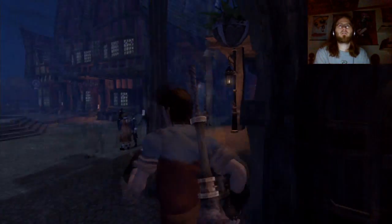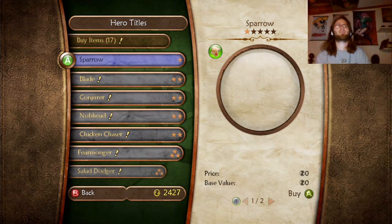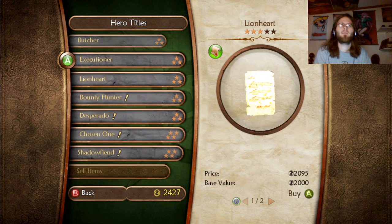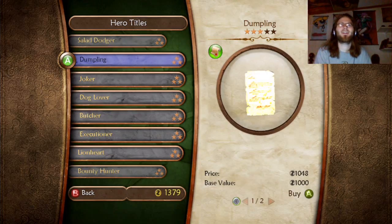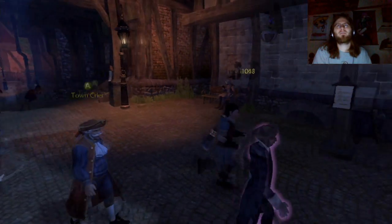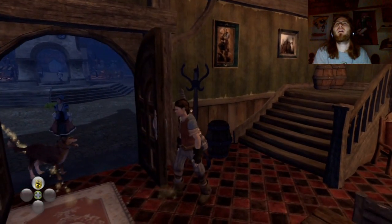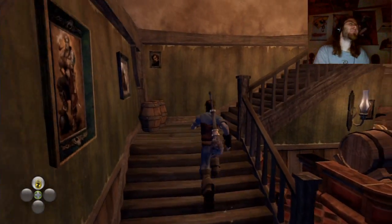New title! Is Piemaster on there? Because that's what I was last time. Let's see — Piemaster, Blade, Conjuring, not a fearmonger, dumpling, dog lover, butcher, bound into chosen ones, shadow fiend. I do like shadow fiend, but I think I'm going to go with dumpling. Yeah, be called dumpling — and that was $1,000 by the way, good God almighty. Sam the Dumpling!